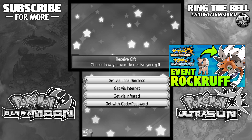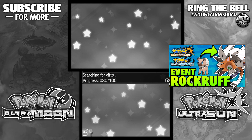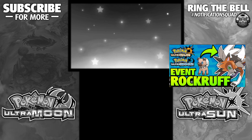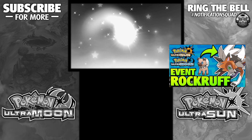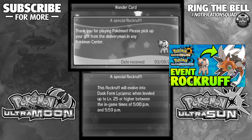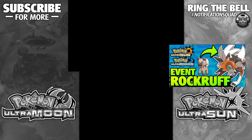This is super duper important because otherwise, in Ultra Sun and Ultra Moon right now, the only way that you can get Dusk Lycanroc is through this event Pokemon. Even if you breed from it or any other way, right now it is impossible to get Dusk Lycanroc any other way. Do this event — you can see on the screen exactly how to do it. I'm kind of speeding it up since the purpose of this video isn't for that, but how to actually evolve it.